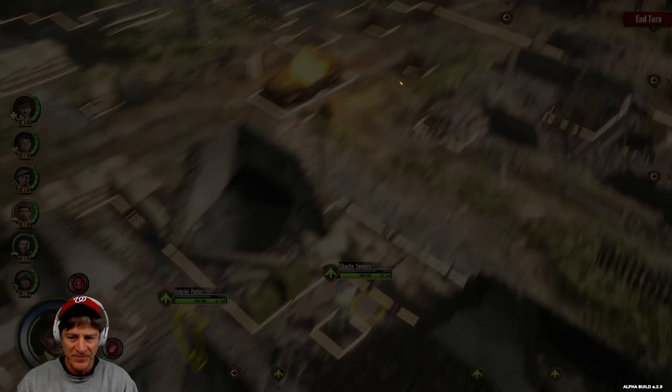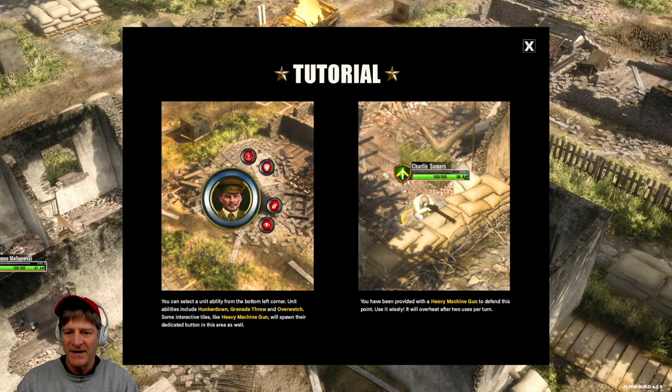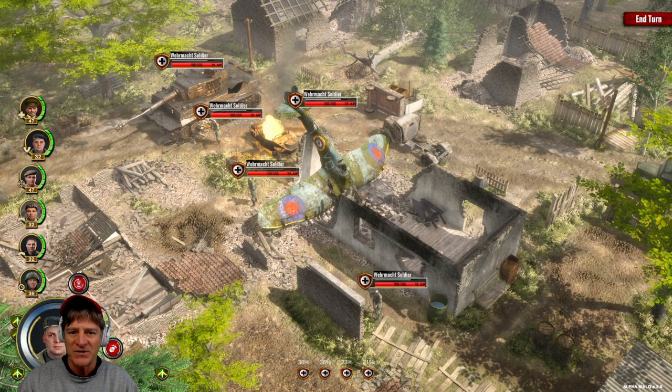Let's press space. This describes the first wave coming — Wehrmacht soldiers — and the tutorial advises us to arm our machine guns. Now we can see the battlefield. One thing I've noticed in this alpha build is the scrolling sensitivity is pretty high, but I like the looks of the battlefields. We've got a destroyed Tiger tank with what looks like a Spitfire crashed right beside it. Here are the Wehrmacht soldiers — I think this is current health out of total health, so 100 out of 100.